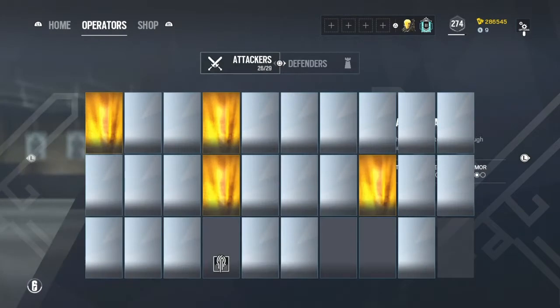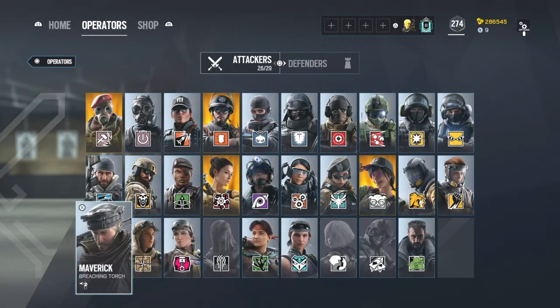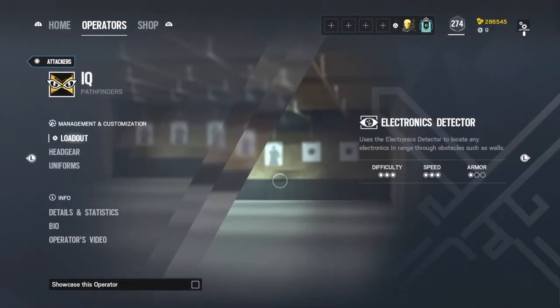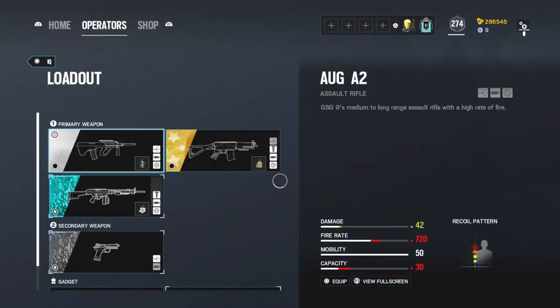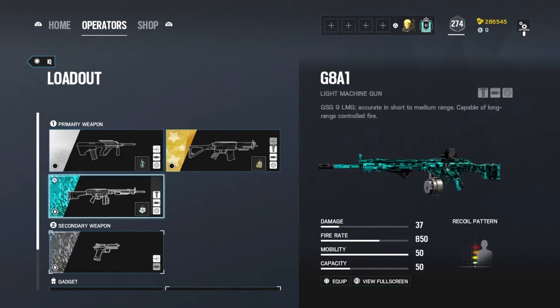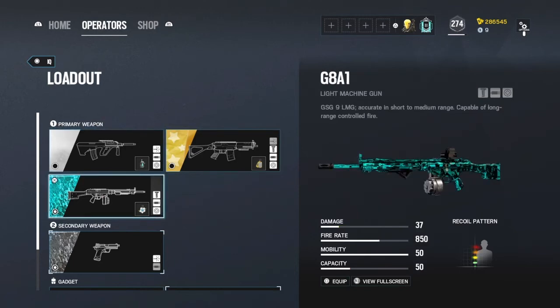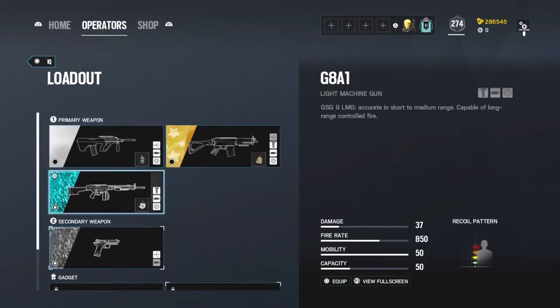What's number four? Number four, I would have to say IQ for sure. One big thing that I like about IQ more than any other operator is that she has a lot of options when it comes to weapons. She has the Commando, the AUG, and the G8A1. These are all great guns no matter which one you use. I personally run the G8A1 because there's a lot of bullets and it's one of the best guns in the game right now — it's low-key overpowered. But you can run whatever you like because they're all good guns.